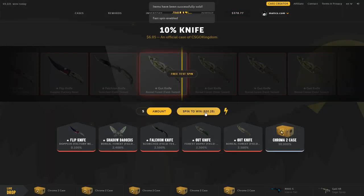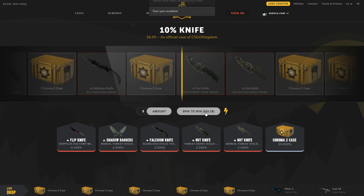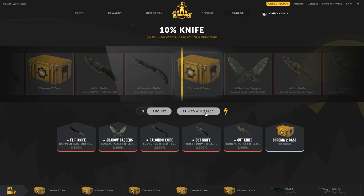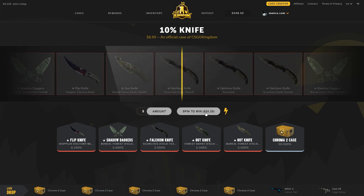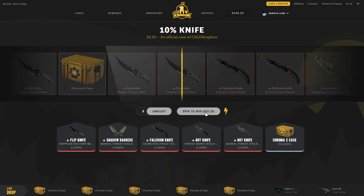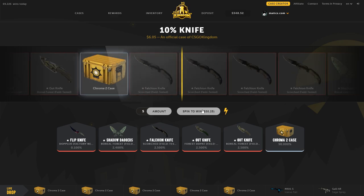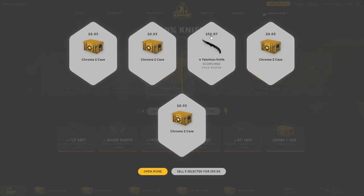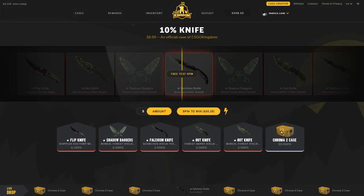I'm turning on lightning mode and opening five more. Hopefully I can pull a knife — that's a knife! How much is that worth? Actually that's not a knife. I think I'm down about 10 bucks after all of that. I'm going to leave this case for now.